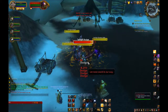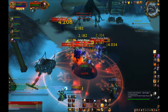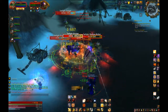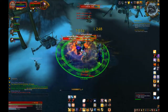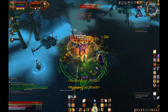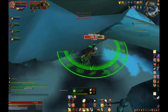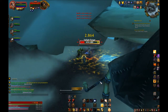Now that you know the abilities, let's do button setup. 1 should be set to Crusader Strike, 2 should be Avenger's Shield, 3 should be Shield of the Righteous, and 4 should be Judgment. These are normally the keys you want to press for single targets. 5 should be Consecration, 6 should be Holy Wrath, 7 should be Hammer of the Righteous, and 8 should be Hammer of Wrath. Buttons 4 through 7 are your primary AoE abilities, and yes — 4 is included because you still need to use Judgment to not run out of mana.